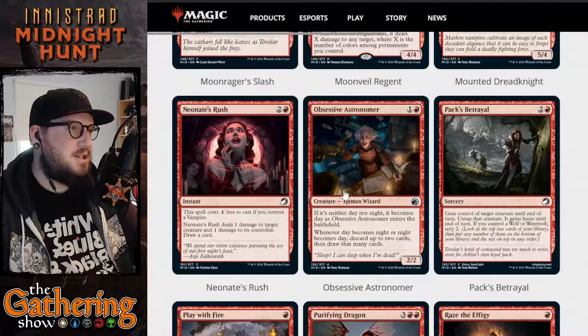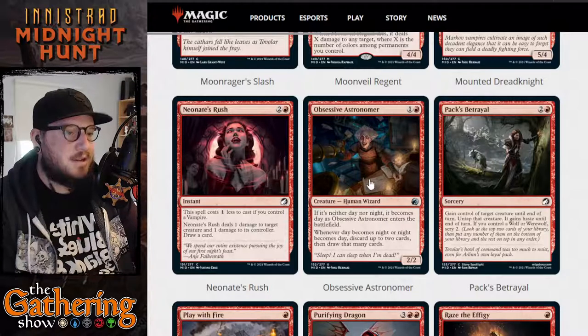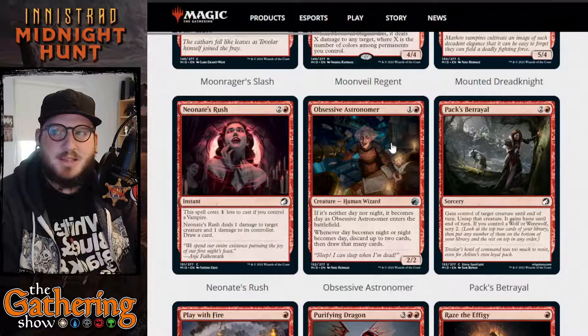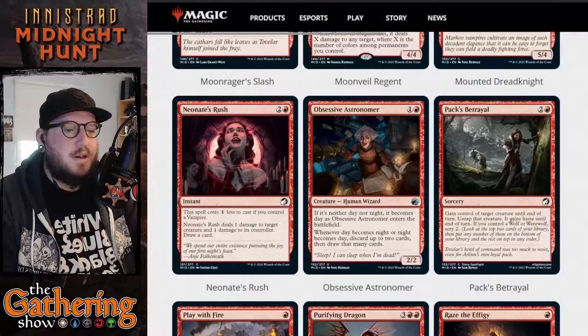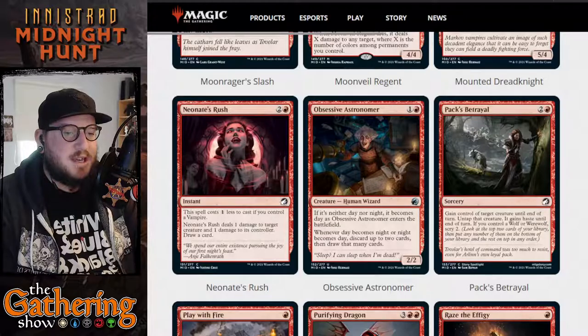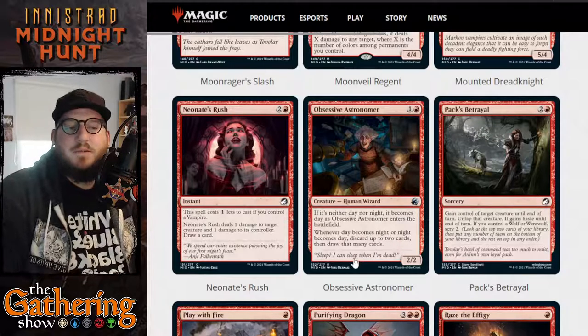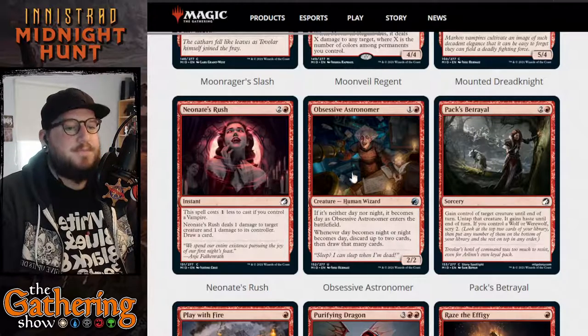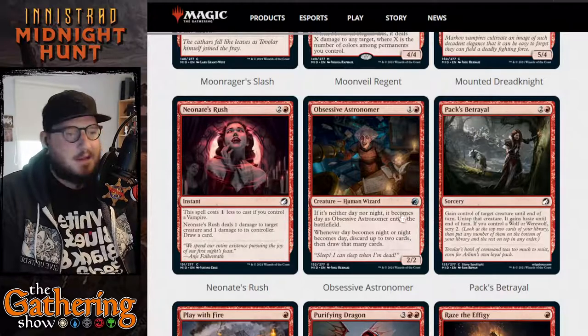The next red card is Obsessive Astronomer. For one and a red, you get a 2-2 Human Wizard creature. If it's neither Day nor Night, it becomes Day as Obsessive Astronomer enters the battlefield. Whenever Day becomes Night or Night becomes Day, discard up to two cards then draw that many cards. So this is card draw and your kickoff for the Day-Night cycle if it hasn't already started.